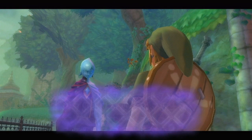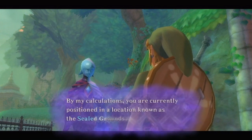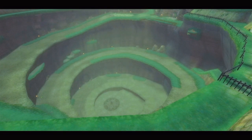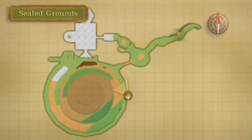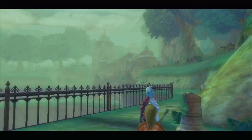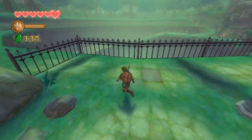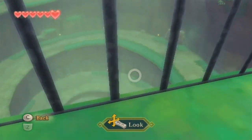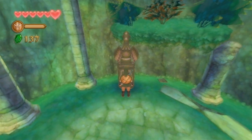Fi announces: 'Master Link, we've arrived. This is the fabled surface that has long been part of Skyloft legend. By my calculations, you are currently positioned in a location known as the Sealed Grounds.' Get used to seeing this map zoom-in scene — basically every time you enter a new area, this is going to happen. So here we are on the surface. We've got trees, lots of clouds up above, and it looks like a spiraling circle area down here. There's a bird statue over here, but it's not active — looks like it's been rusted over, so we can't use that yet.